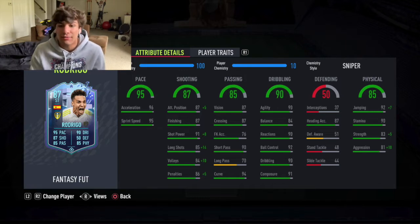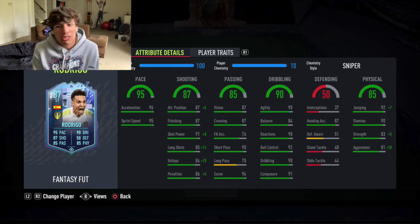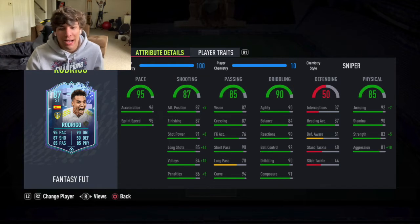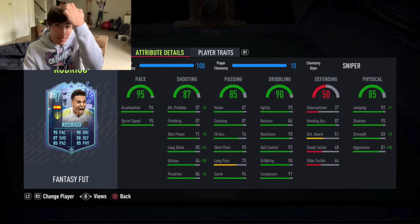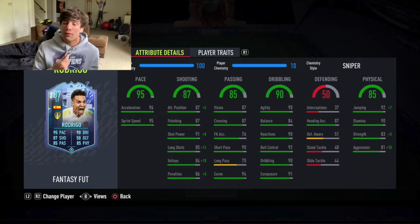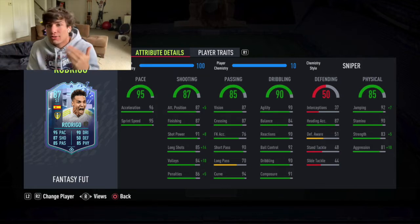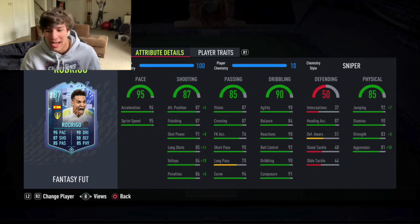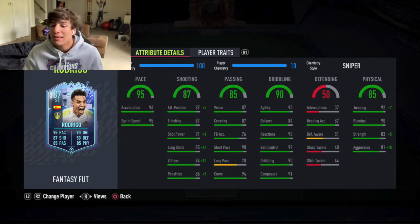The 91 composure helps his shooting a lot since finishing is 87 — good but not the best. High composure helps him slot the ball in the bottom corner when one-on-one with the keeper, which is exactly what this guy does. Reactions are also good for strikers in a pressing sense — when a defender tries to pass it out, the ball is more likely to stick to him rather than bouncing away toward the keeper. That gets you a lot of tap-ins and cheap goals.